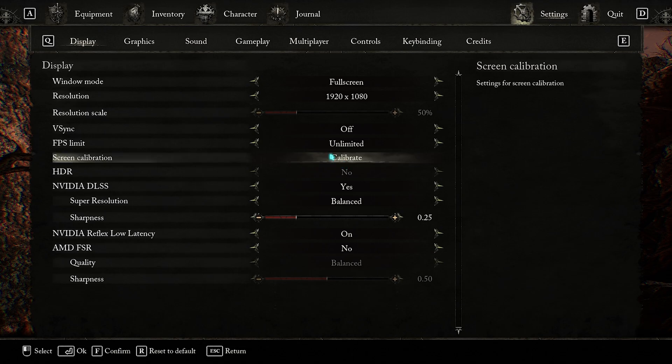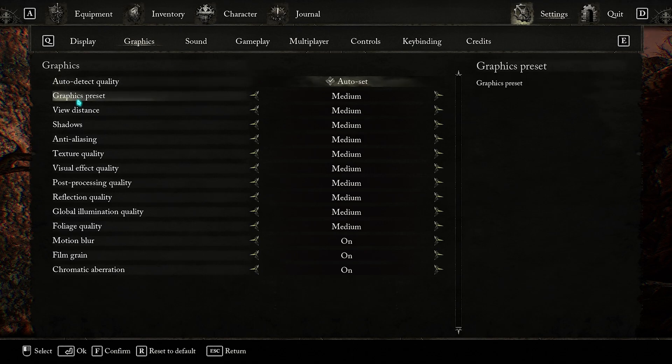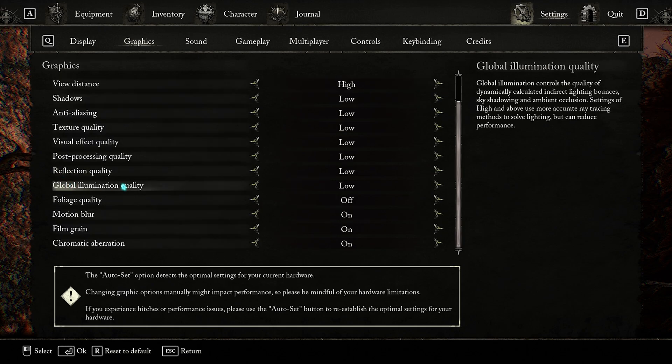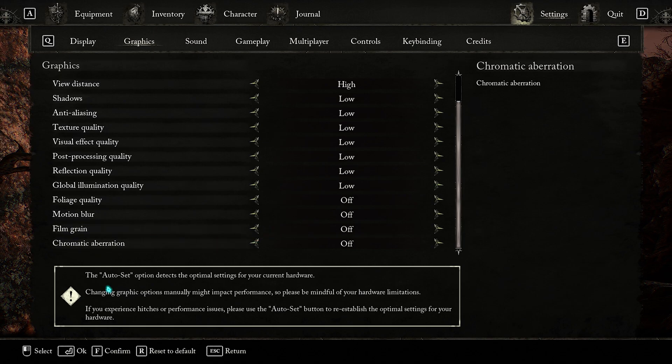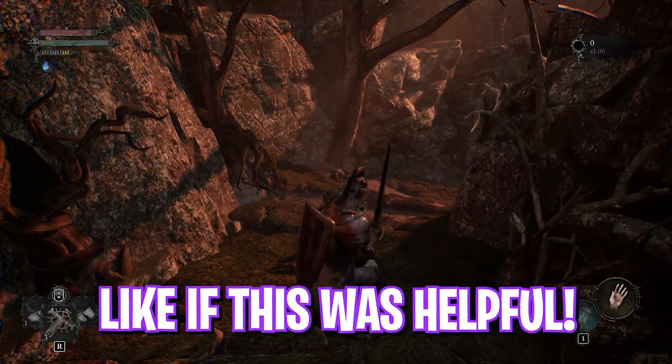For HDR set it to No. For NVIDIA DLSS you can turn it off. Set NVIDIA Reflex Low Latency to On Plus Boost. Enable AMD FSR and set the quality to High Performance, with sharpness at 0.60 — then press Enter to apply. In the Graphics section, set Graphic Preset to Low, View Distance to High, and Shadows, Anti-Aliasing, Texture Quality, Visual Effects Quality, Post Processing Quality, Reflection Quality, Global Illumination Quality, and Foliage Quality all to Low. Set Motion Blur, Film Grain, and Chromatic Aberration all to Off. Press Enter and you are now using the best settings to get extra FPS.